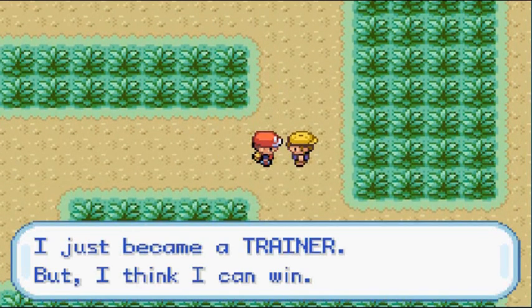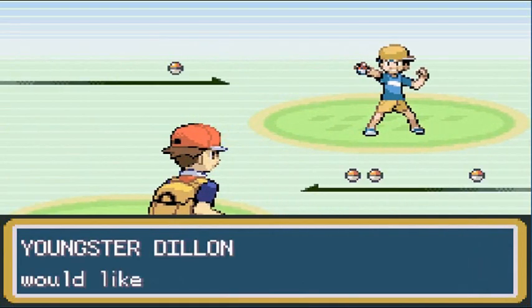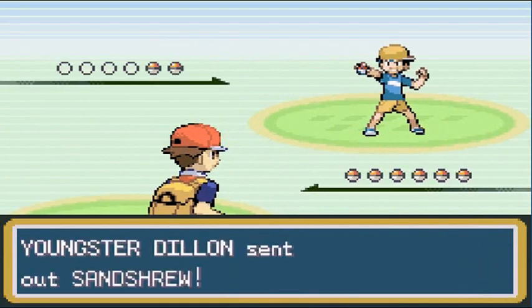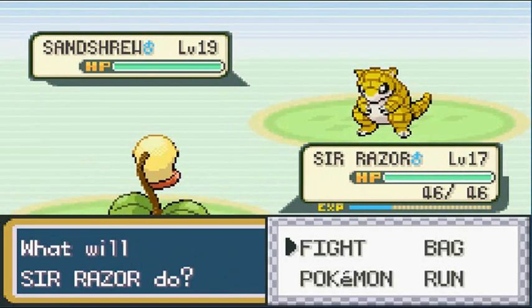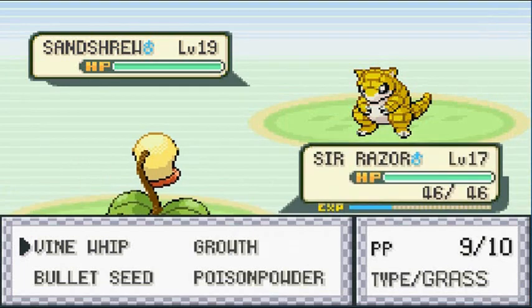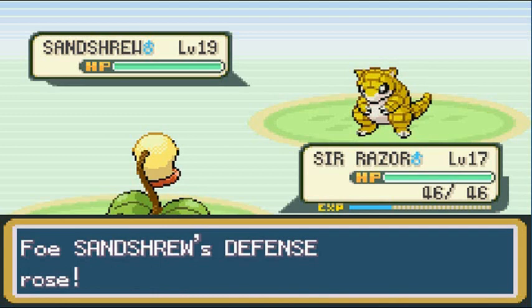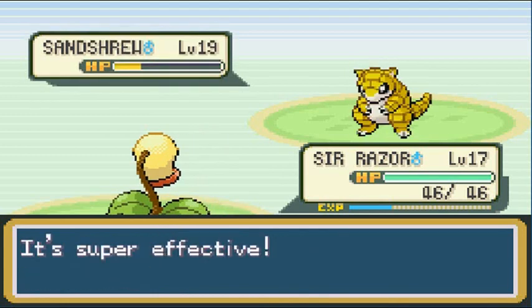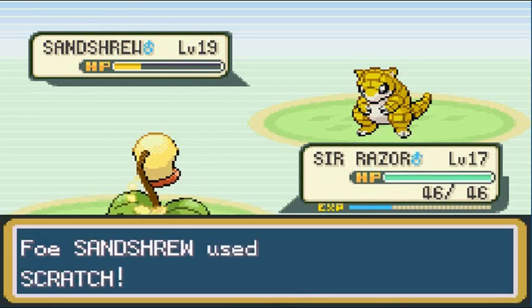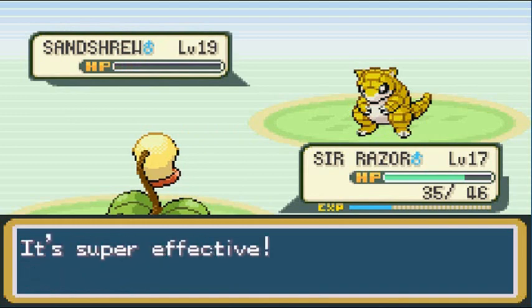This trainer just became a trainer and thinks he can win — we'll find out. He comes out with a Sandshrew. Believe it or not, around this area you can find Sandshrew — they're very common. If you want a Sandshrew it's right here. If you're playing Pokemon Fire Red, Ekans is the Pokemon you'll find instead. Vine Whip for the win, and Sir Razor kicks butt again.